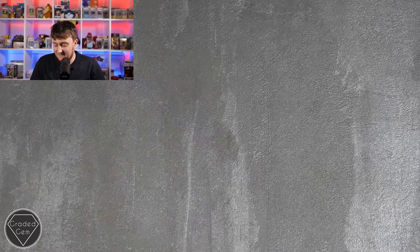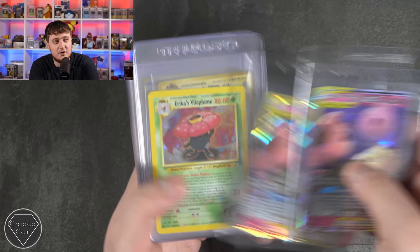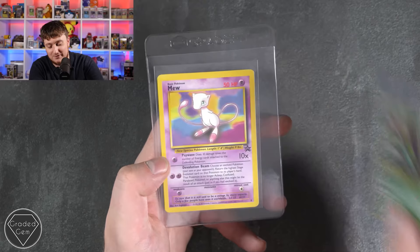David up next — it's Darkness Ablaze time — let's see how they go at PSA. Thank you David. Lewis is up next with a Butterfree VMAX from Darkness Ablaze, two of those, then a Butterfree V — it's nice to see Butterfree in a V form, they didn't do a Butterfree EX. Lieutenant Surge, Magnemite and Rocket's Zapdos. Erika's Clefable, Charizard, Blastoise and Venusaur — I do shout at people if they don't submit them all together. Then we have the Bulbasaur deck and the Mew Blackstar Promo. Very cool, thanks Lewis.